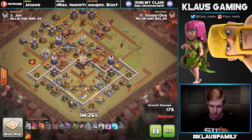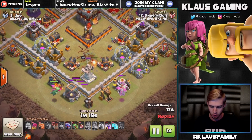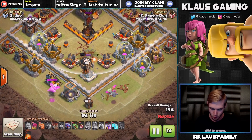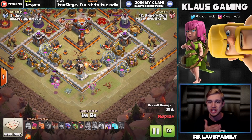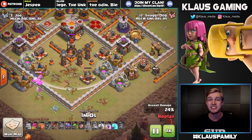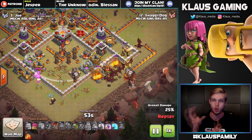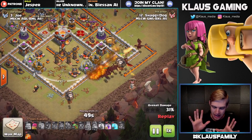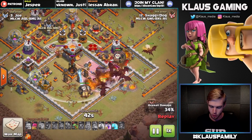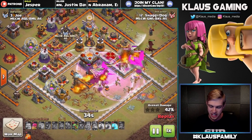Now we've got two air defenses down and seven dragons ready. Look at this - we have a Grand Warden, the only air-targeting defense in the area. One balloon is going to wipe out that Grand Warden - boom, no big deal. That is the beginning of a very nice funnel. Some teslas are now popping up, that cannon goes down, and look at how he places these dragons - in such a way that they take out the corners and the middle pretty much simultaneously, making their way inside the base. He has two raid spells, a freeze spell, and one poison. The raid spell goes down taking out the inferno tower, teslas, and the enemy queen.